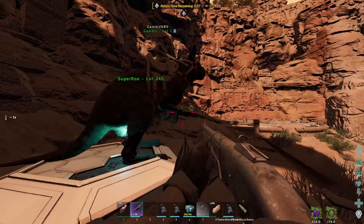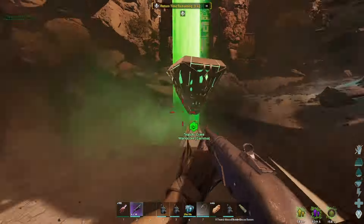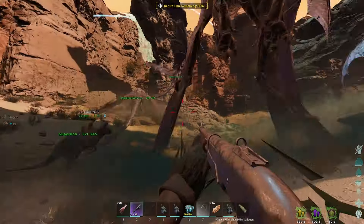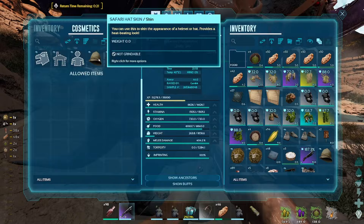Even though a lot went wrong in this fight, we managed to complete it with 5 minutes left. Your loot will spawn in a loot crate, and at that moment you want to put everything you have on you into one of your tames. You will be ascending, and when you crash, you might lose everything you have on you.